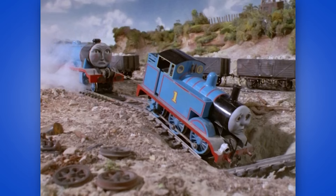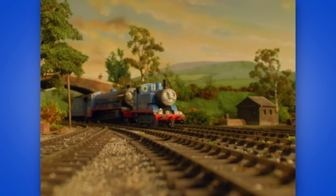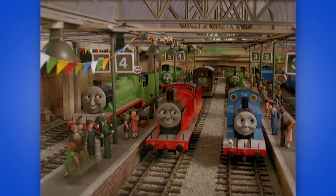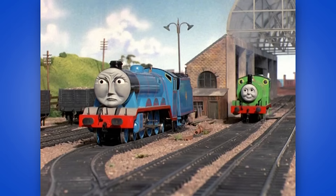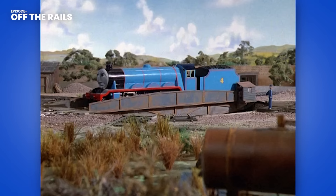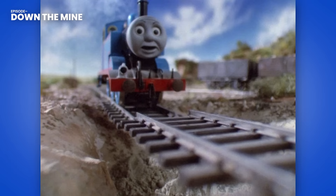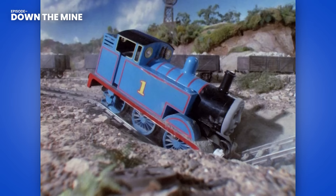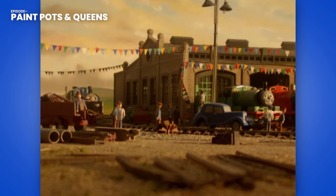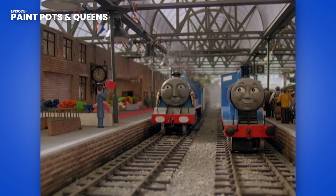Next up are the events of Off the Rails, Down the Mine, and Paint Pots and Queens. The events of Paint Pots and Queens occur right after Down the Mine, as Gordon still has his winch on from rescuing Thomas. Duck and Donald are also present, which means this trilogy had to occur much later in the series — so let's say it occurs sometime in the middle during Season 3. Gordon one day refused to pull a goods train and ran himself off the turntable into a ditch. He got the express taken away and was demoted to goods work. Thomas later fell into a mine while collecting trucks at the old lead mine on his branch line. The ground was too weak for cranes, so Gordon was brought up, and he made up for his previous incident by rescuing Thomas. When the duo returned home, they were told of Her Majesty the Queen coming to visit the island. When the day came, the Fat Controller allowed Gordon to haul the royal train.